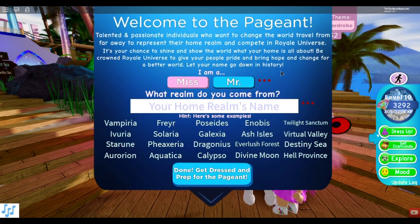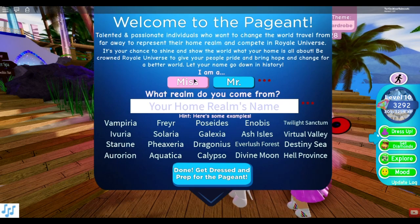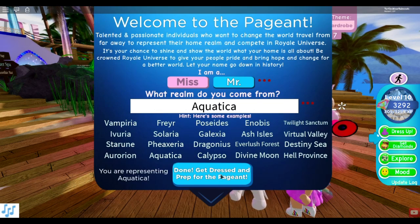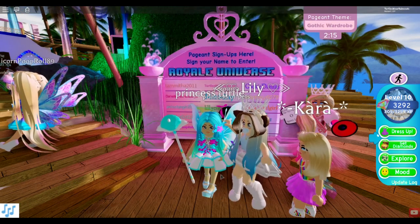It says: 'Welcome to the pageant. Talented and passionate individuals who want to change the world travel from far away to represent their home realm and compete in Royal Universe. It's your chance to shine - be crowned Royal Universe to give your people pride and bring hope and change for a better world.' You have to pick your title and realm. I'm going with Aquatica.